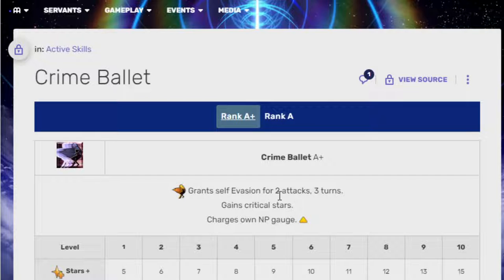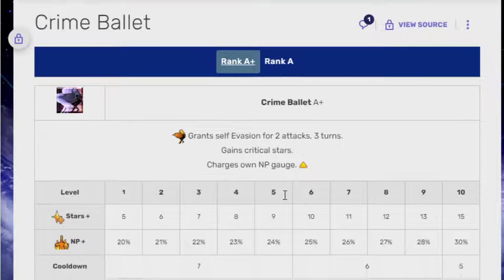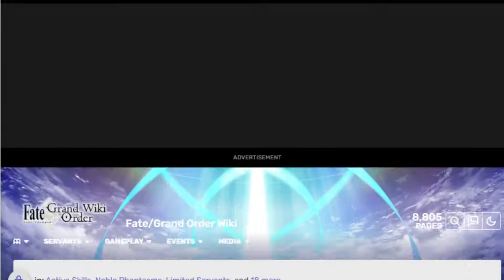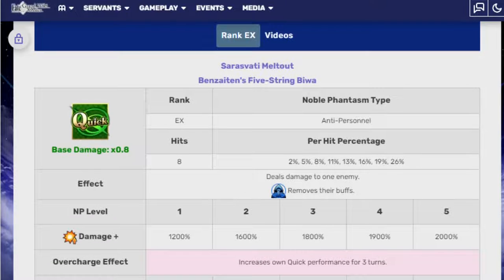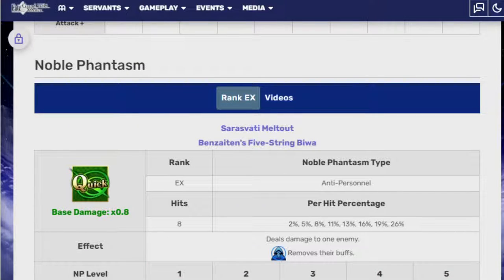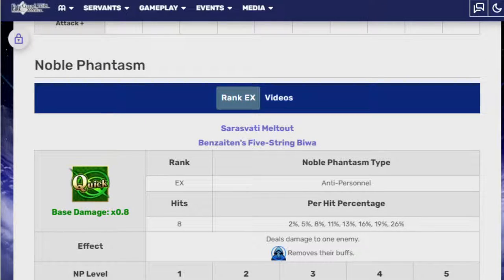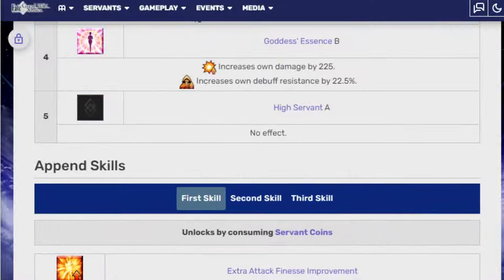So pretty effective — you don't have to give up too much. It's kind of always lame to use your evasion when you don't need it, but it being two attacks means at least you've got RNG on your side and maybe she doesn't get hit. It's a perfectly acceptable buff. And I believe she's Quick. I could definitely see for the anniversary of them doing something with Quick — I don't know if it's going to be a new Quick caster or a Quick support, but they need to do something with Quick.